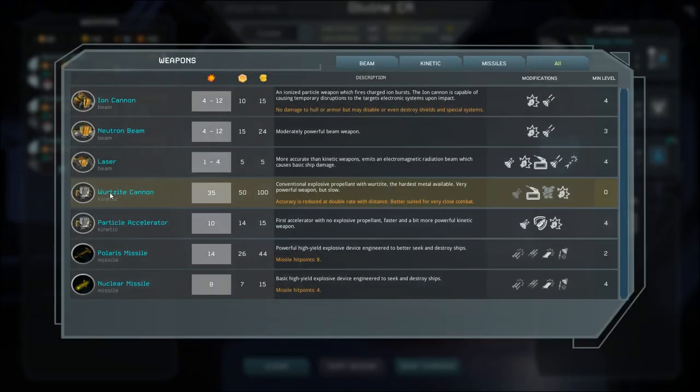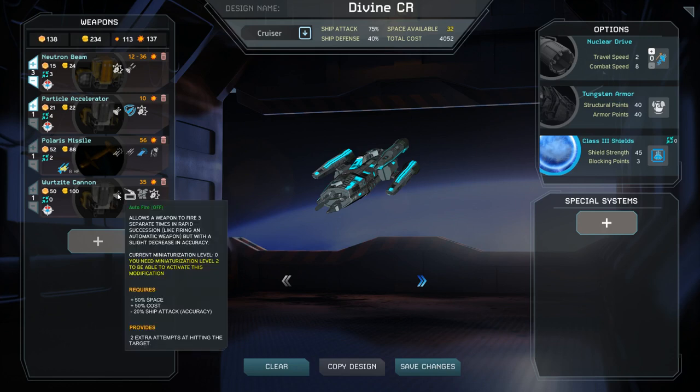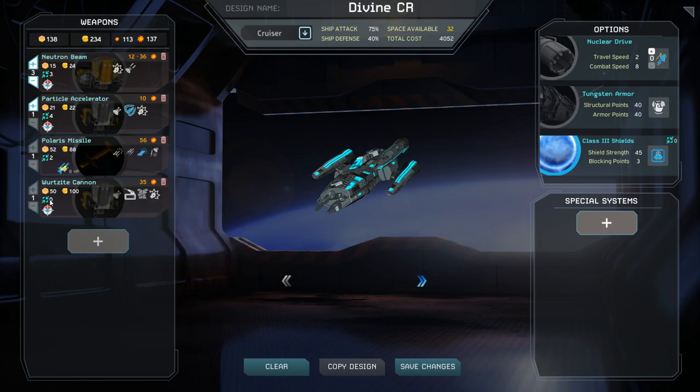Some modifications may be grayed out and unavailable to select. This is because these modifications first require a certain level of miniaturization be achieved. Weapon miniaturization occurs each time you unlock a higher level of weapons research. Miniaturization will build up to a maximum of four, and each level of miniaturization also reduces the size and cost of the impacted weapons.